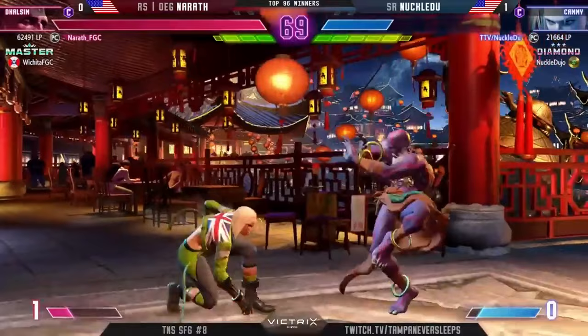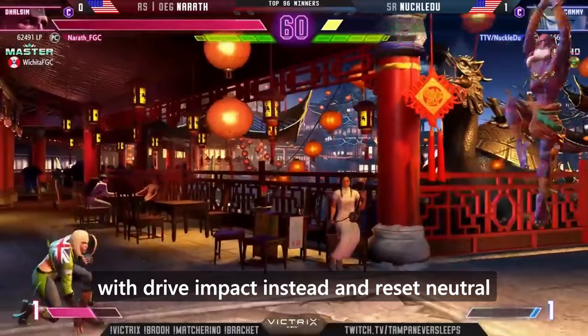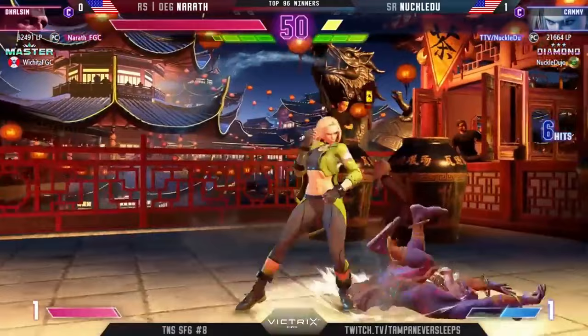Here's a reaction perfect parry versus dive kick coming into play. Because of the damage scaling, I opt to drain their resources with drive impact instead and reset neutral. Again, I control my space with float normals, but Kami gets a jump past my medium punch and now has momentum. I go for a drill over her throw and confirm off my jabs.